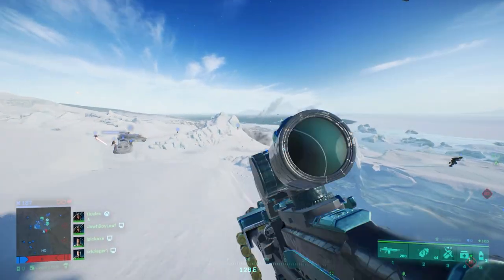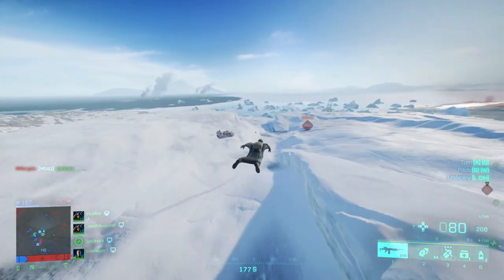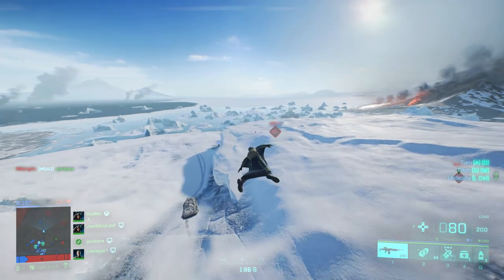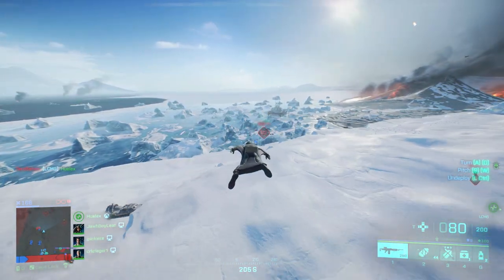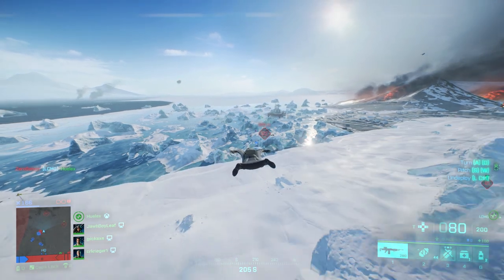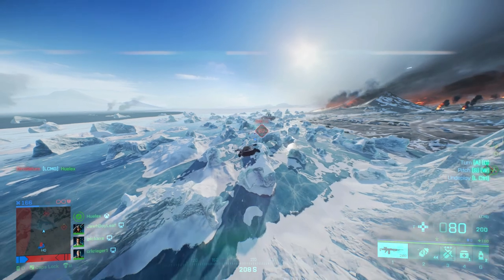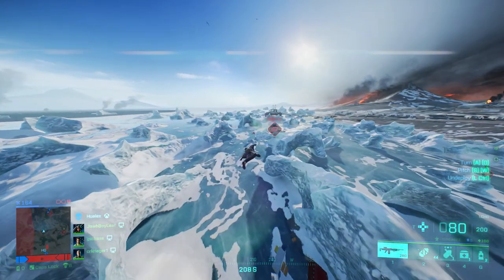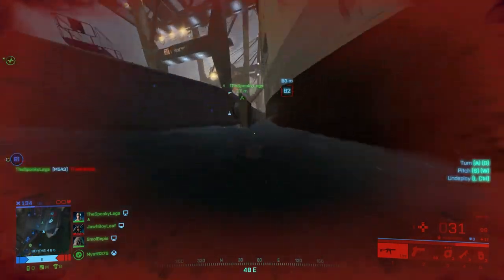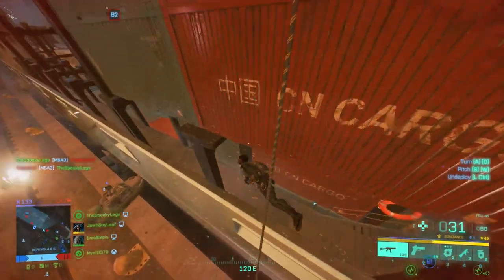Next is Sundance's most flashy ability: her wingsuit. Instead of a parachute, she gets the ability to glide across the map. Not only is this cinematic at times, but it gives you the ability to rotate and move throughout the map very quickly — great for getting into objectives faster without having to run across the map. You can also use it to get great flanks on the enemy team since the gliding mechanic is very quiet.